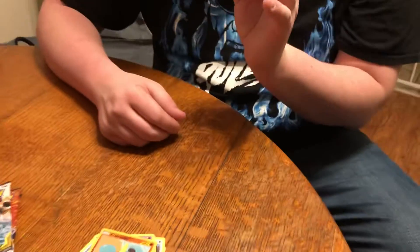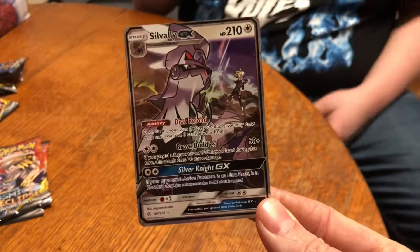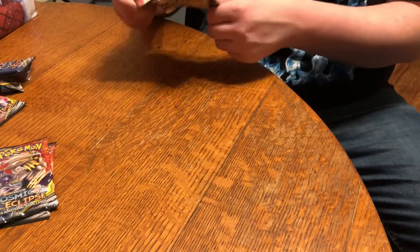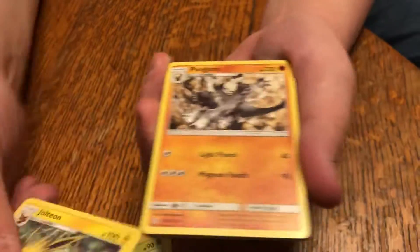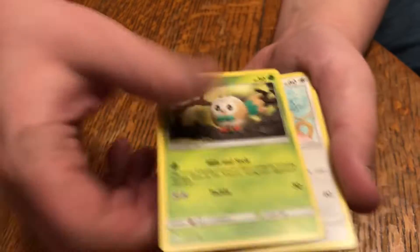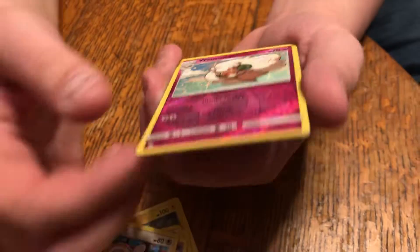Oh wow, three for three — holy crap, it's a Volby GX! Now I'm gonna go ahead and apologize first and foremost. Cosmic Eclipse, maybe the tides have turned in our favor. If you watch one of the other Cosmic Eclipse videos they're not very good, although we did okay — it was funny, we did a one-pack Cosmic Eclipse blister and we got a rainbow rare. We got a rainbow rare reverse holo rare, and that rare was Heliolisk, which I'd never heard of before.